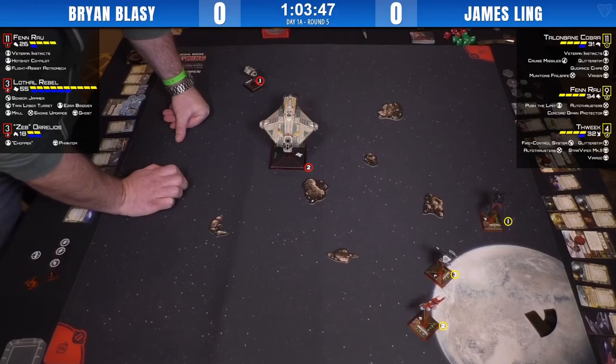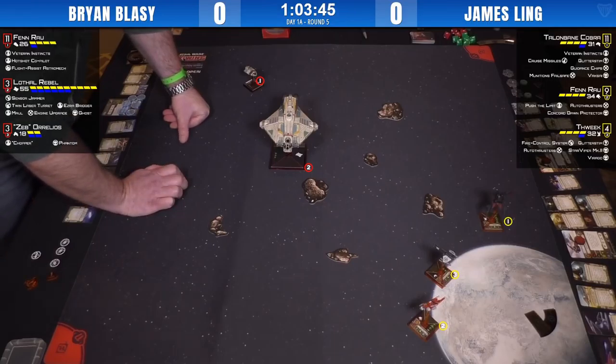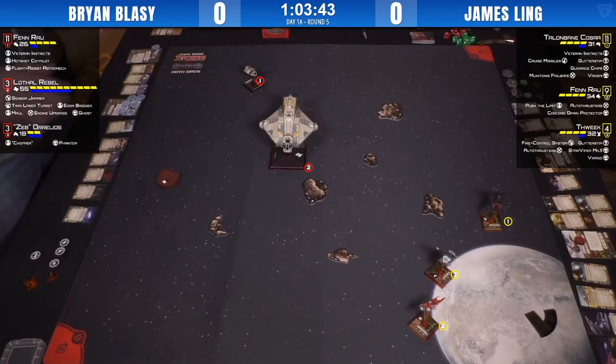It looks like James is going to continue to dance in the corner and try to draw the Ghost into an engagement. Interesting to see if Brian takes the bait — if he hard-rights his ship and then boosts off that rock, because that hard right is going to put him in an interesting position.